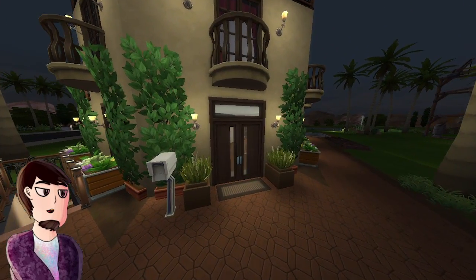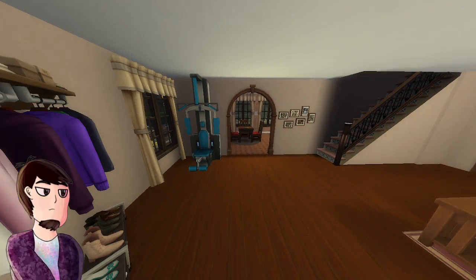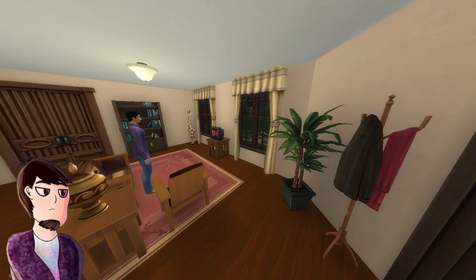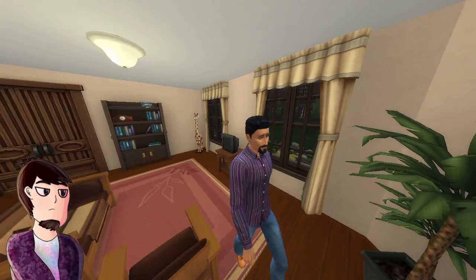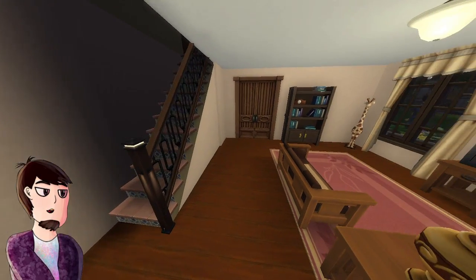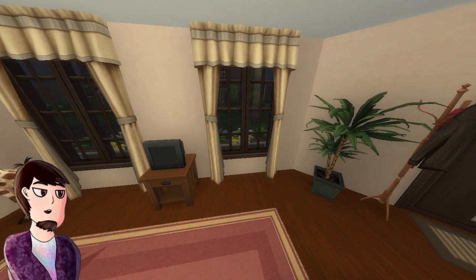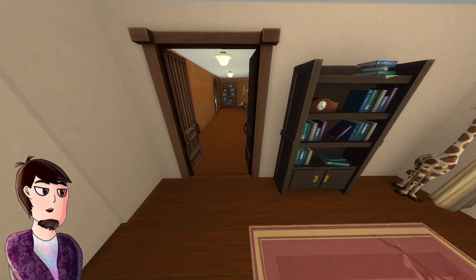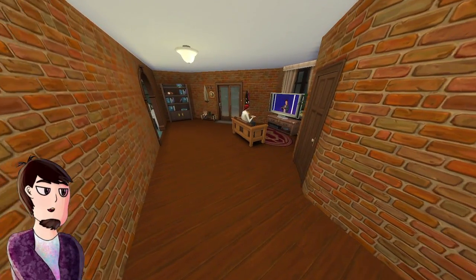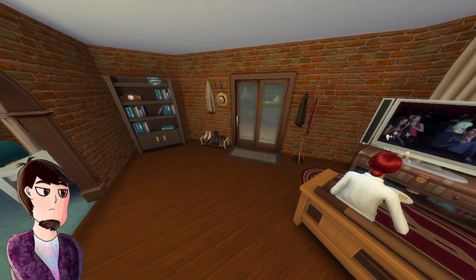Now let's start here before we go into the basement and everything. So here we have their iconic house — the entryway and everything. I kept the draft because I really like it. Obviously this is the base game save, so it's not going to be as flushed out as the pack version. I added a bunch of plants in here, but it feels more empty just because it's the base game version.